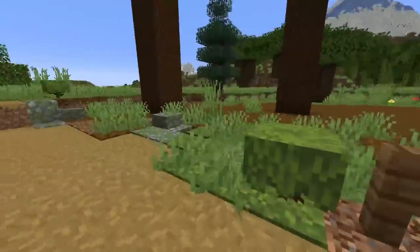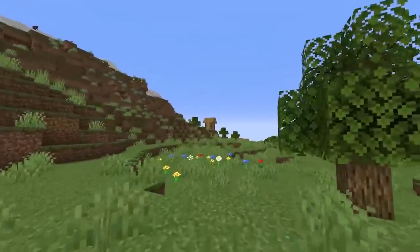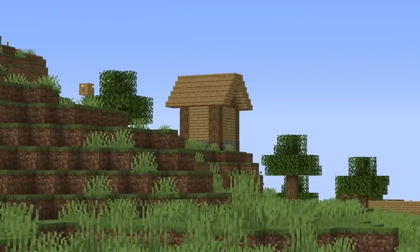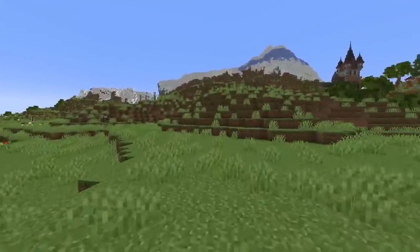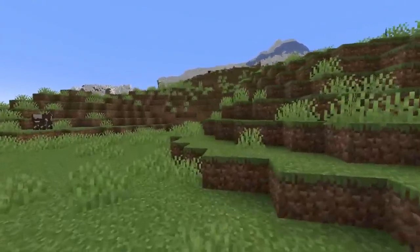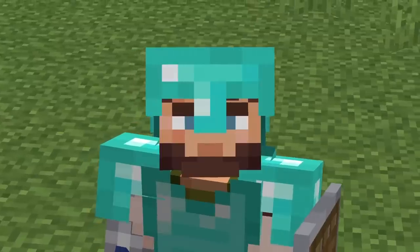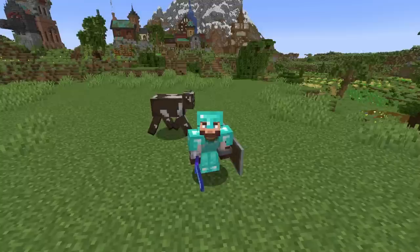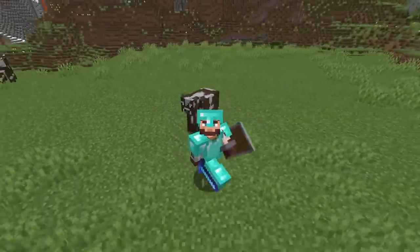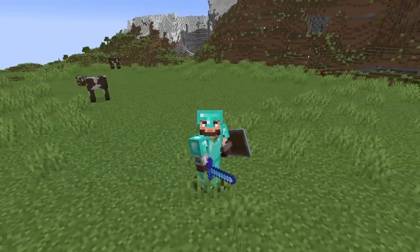Right behind me is the perfect spot — down this path, curving this way, eventually connecting over to a path that will lead to our village for a future village transformation. Right here we're going to curve off and go up into this little hill, which is a perfect spot to build an iron farm. But not just any iron farm — we're going to make this one very special. We're going to be building an iron farm castle!